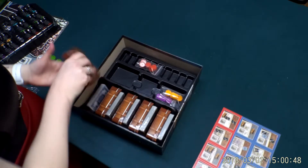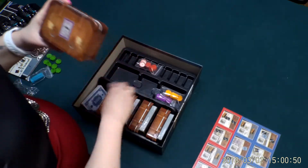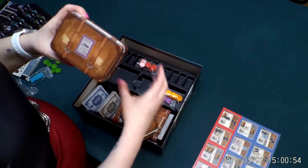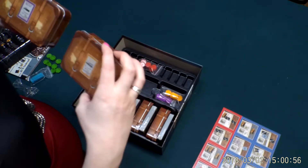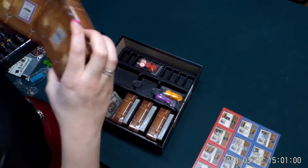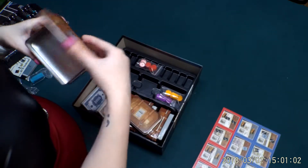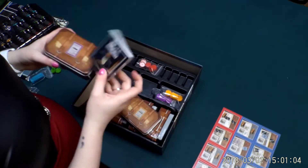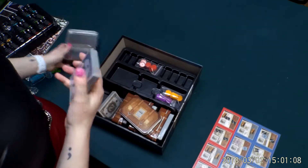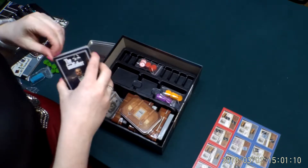Then it looks like you get these player components — they're all different. This one is like the 'Città di Milano' and the 'Principe di Pione' — I'm not even going to try that one. They're separate trays where you can put your cards and what looks like your money. Each player gets a briefcase.